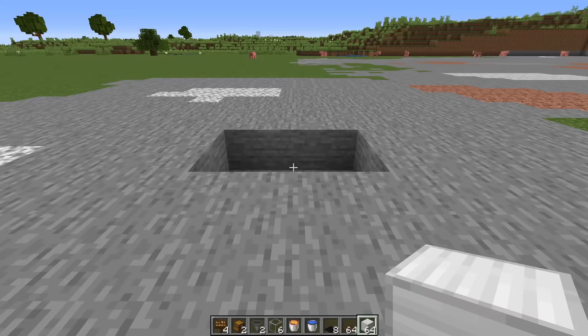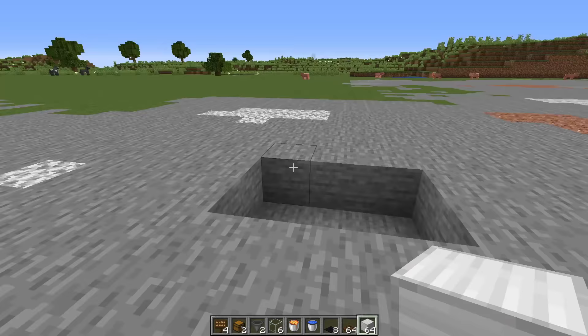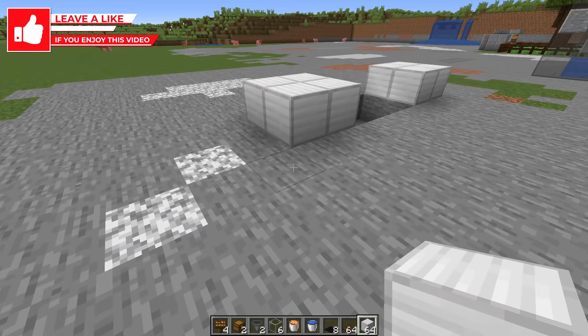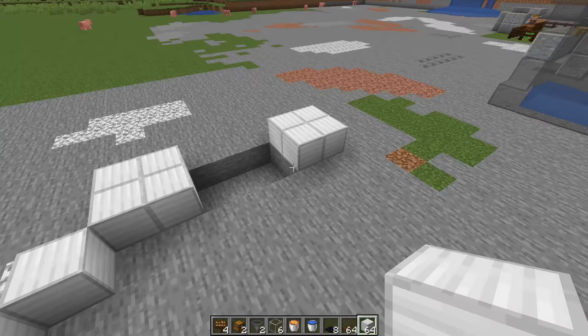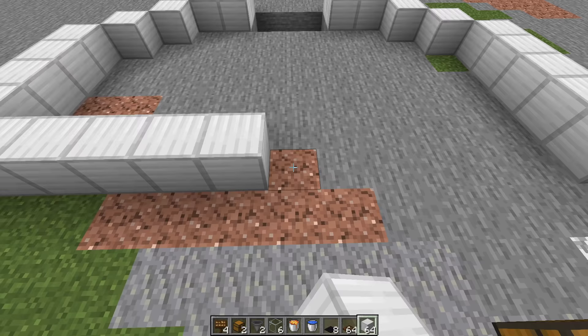The first thing you do for this build is define your pit — carve out a little three-by-two area in the ground. On each side of the pit, place down a two-by-two area with builder blocks. From the outside block, come out one, two, three blocks and then come down — five blocks in total — and do the same thing for the other side. Place down four blocks to make it five in total, then close in the backside.